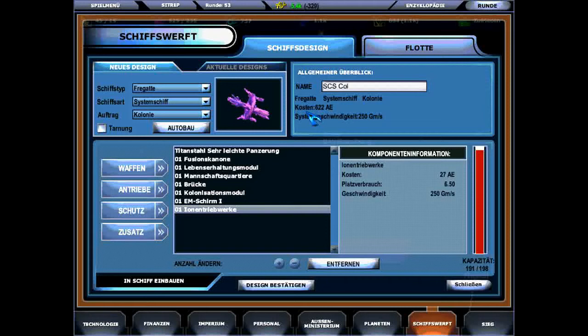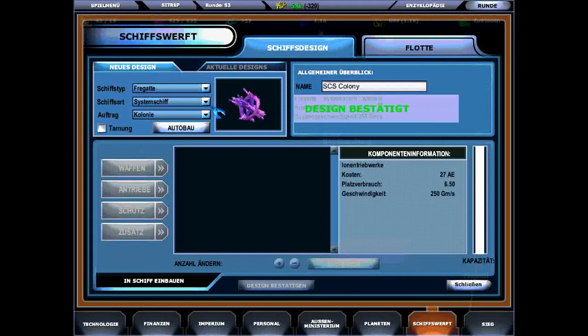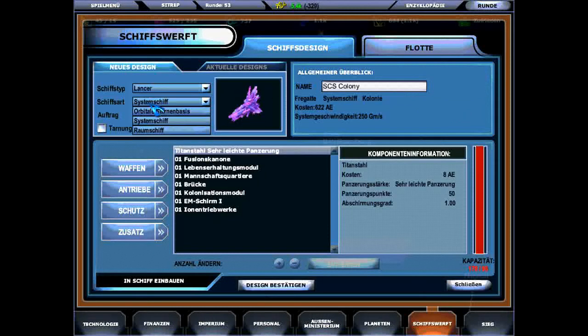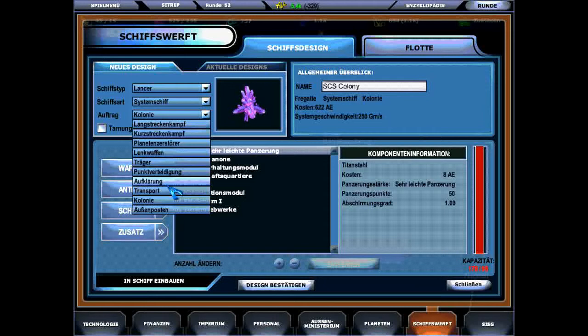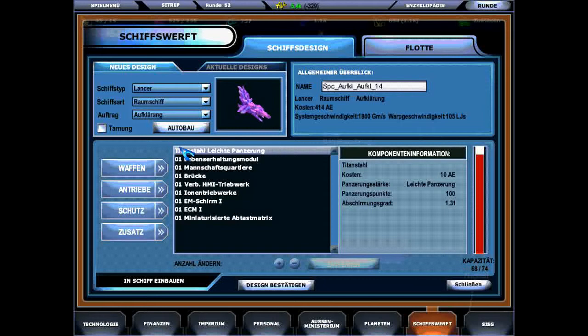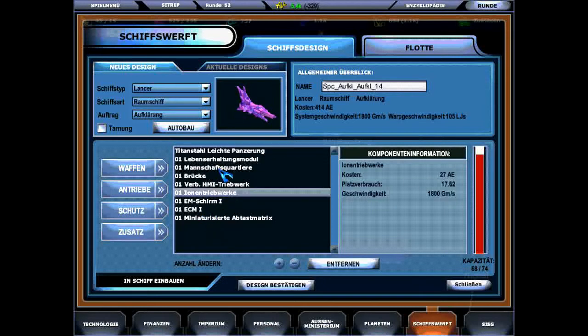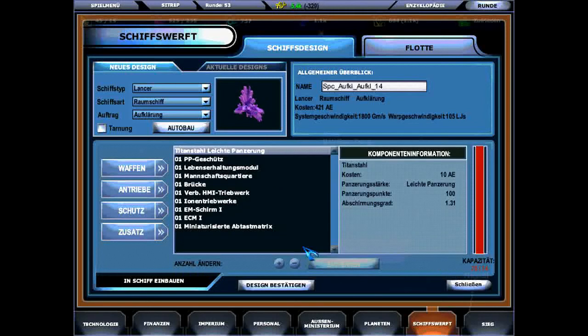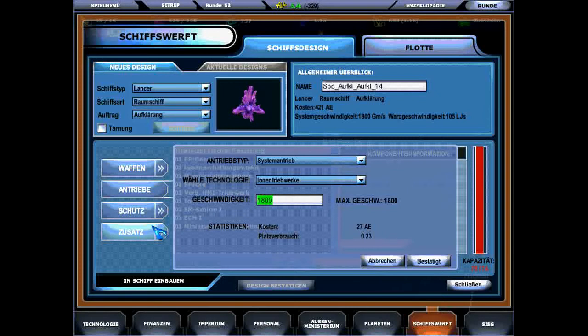That's it regarding weapons. Engines are a bit easier. You have interstellar engines for actual spaceships — Raumschiff as it's called here in German. In the beginning you have only the most basic stuff, barely enough to use star lanes. But later on you'll unlock larger and better engines to fly faster through hyperspace.